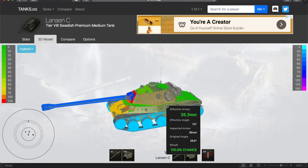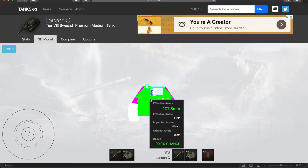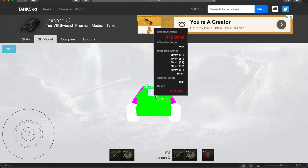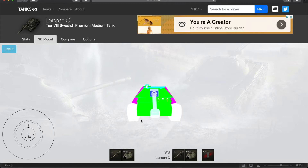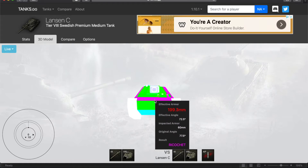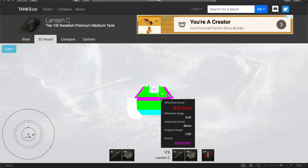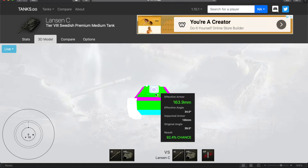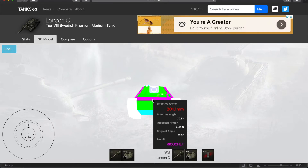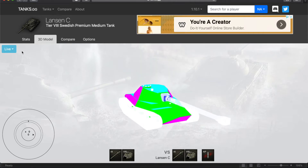You can do the hybrid view — it's pretty cool, you can see the armor plating along with the full features. Looking at the live view, basically if you hit anywhere on the front it's going to penetrate every single time, because it's got no armor whatsoever. But if you use your 10 degrees of gun depression, your upper plate becomes an automatic bounce. Everything else you can pen. So if a Lansen or Dragan is hull-down against you, just shoot the turret — you're going to penetrate it every time. Just don't shoot the upper plate.